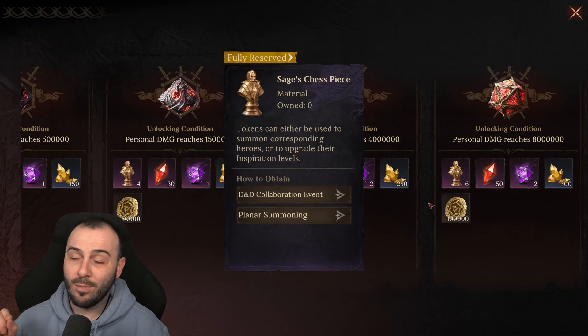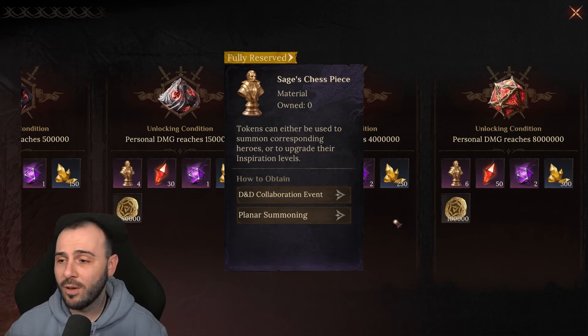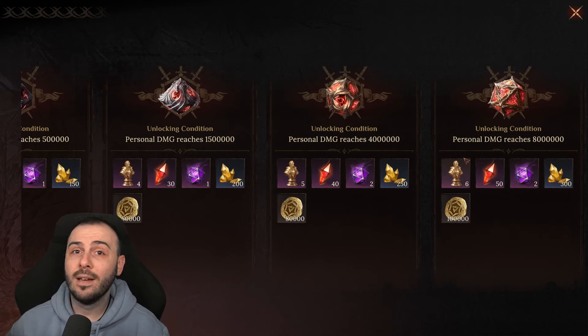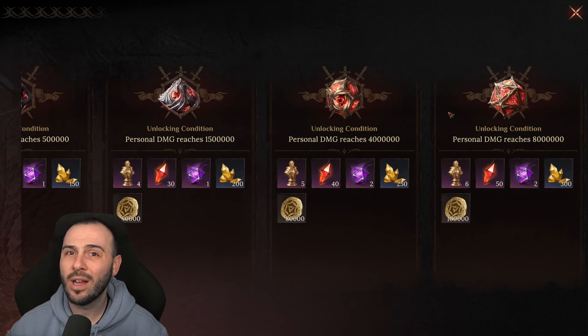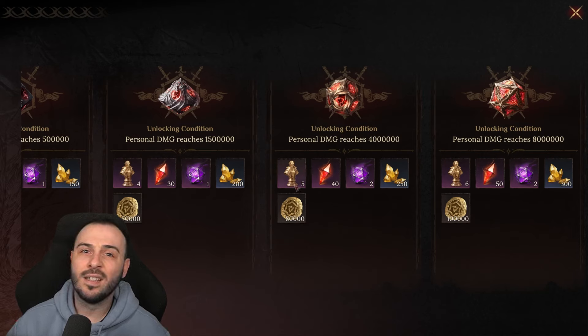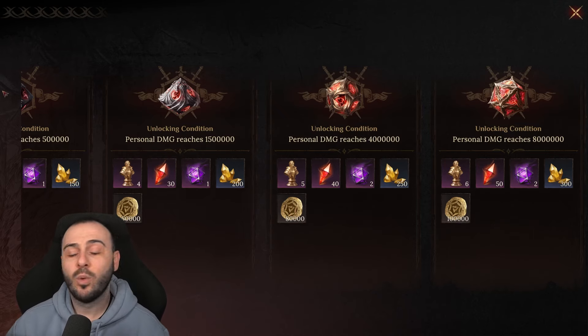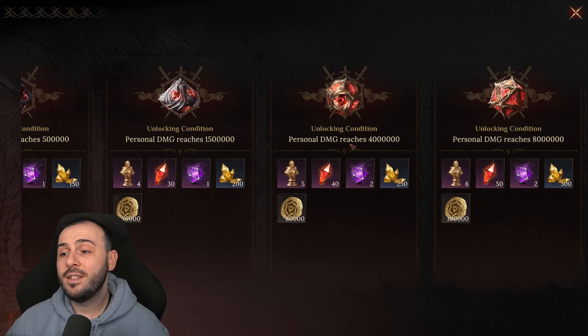The main place where you want to aim is the 4 million or 6 million damage milestone. Using the minimum estimate of 13 clears — just in case you can't get rewards 14 times — if you're doing 4 million you'll get 65 more sage chest pieces, putting you at a total of approximately 121 combined with the daily challenges.